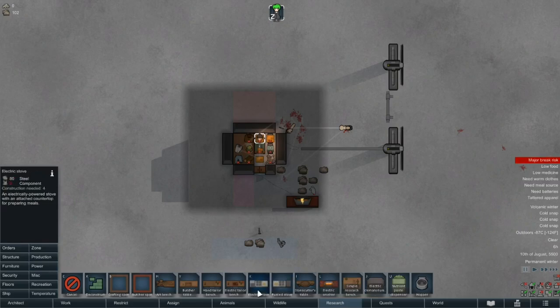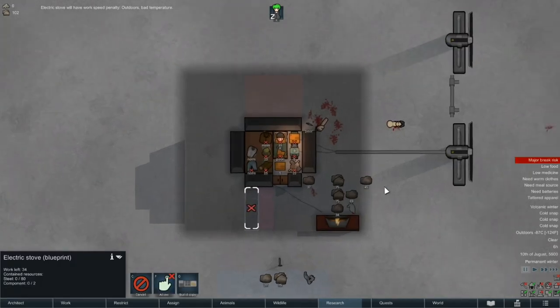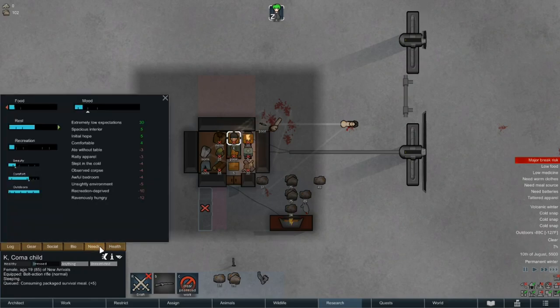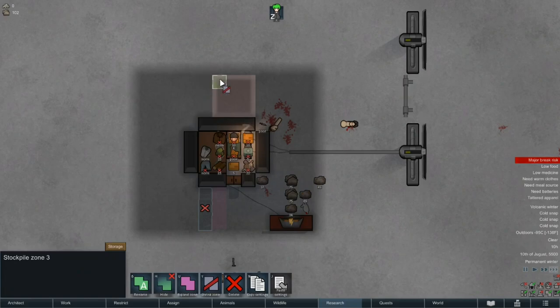While Kay gets her rest, we'll put up a stove and forbid it, because we do want to prioritize batteries and walls before building it. Kay's also not in a great mood this morning — surprisingly, she's less concerned with the corpses lying outside her room than she is about being too busy to throw horseshoes.